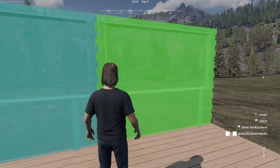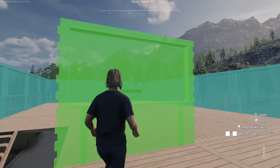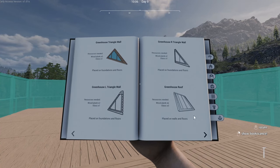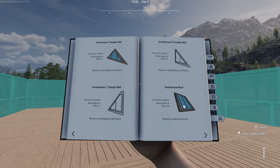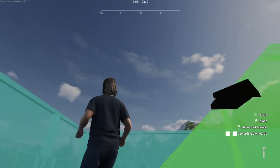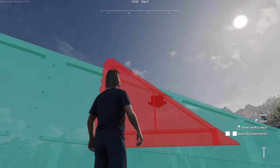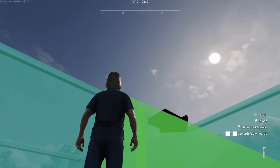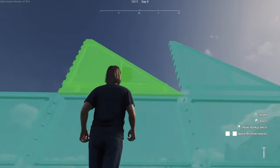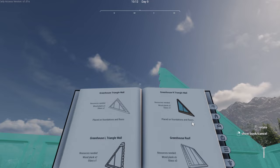I've got some money, which I should be able to use to buy things. Now we need stuff for the roof — greenhouse roof. How are we going to do this? We're going to have the ends here. Is this the side I can do it? Oh, I've got to build it first? I'm going to need walls.